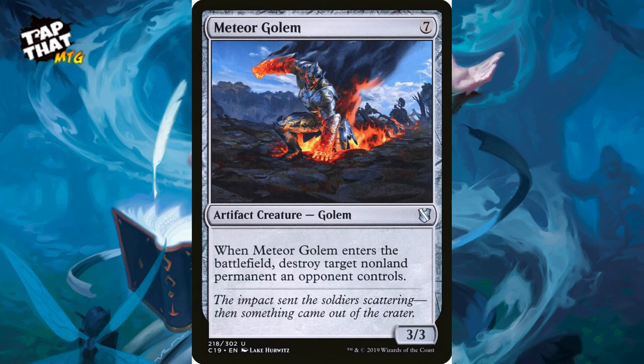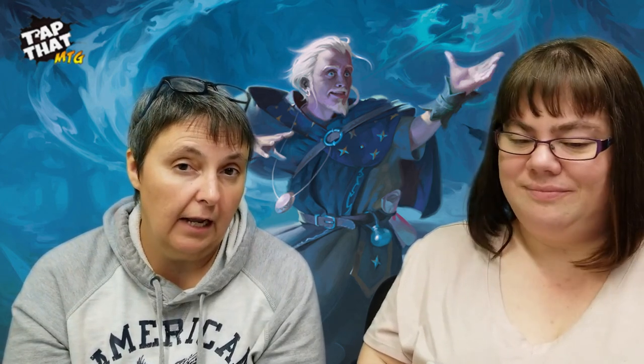Meteor Golem costs seven — a 3/3 — but when he enters the battlefield, destroy target non-land permanent an opponent controls. So he's removal and a creature, getting two cards for one. The beauty of this deck is you can play it over and over again because you have so much mana. You put him back in your hand with your commander and bring him out again next turn. Pay attention to enter-the-battlefield effects — Crawl Harpooner, Meteor Golem — you can just keep bouncing them back and forth.